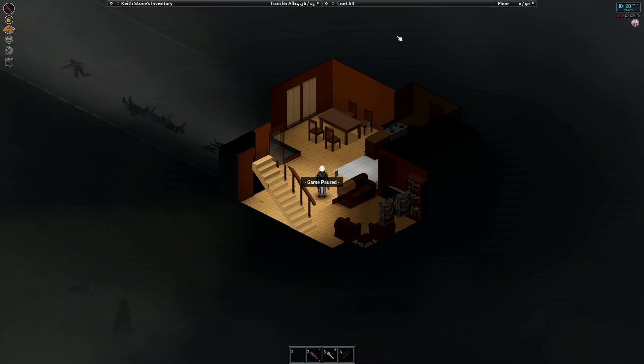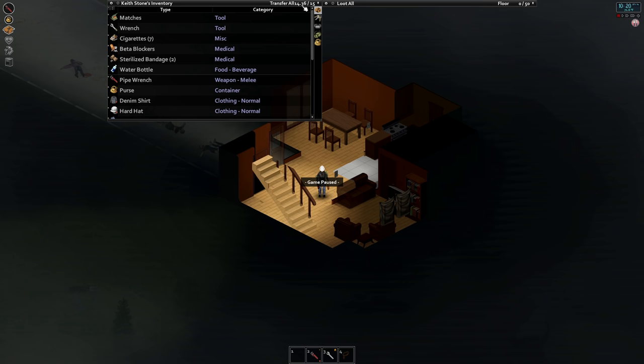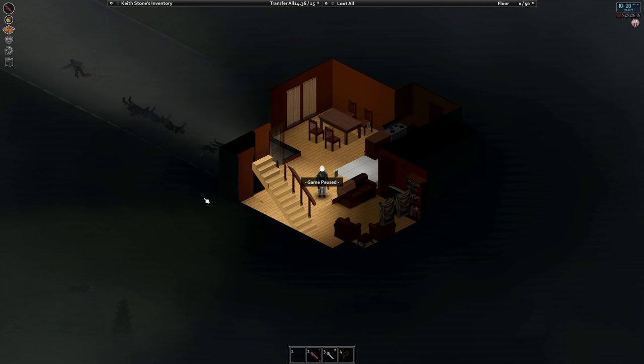That's where we're at right now. I'm gonna have to offload a lot because right now we're at 14.36 kilos out of 15. So I need to get rid of a lot of this stuff that we don't need to be carrying around. Let me do a little bit of maintenance here.